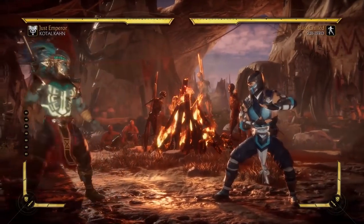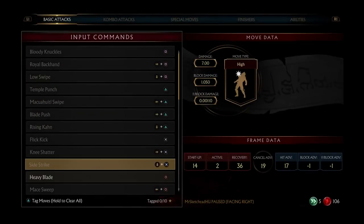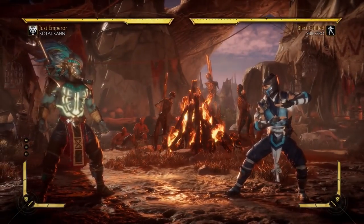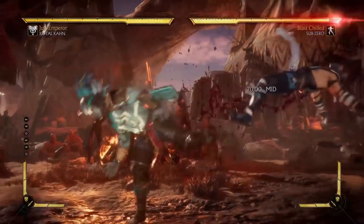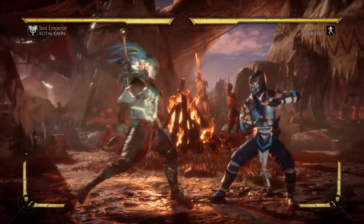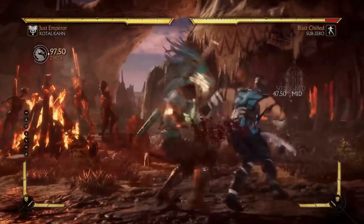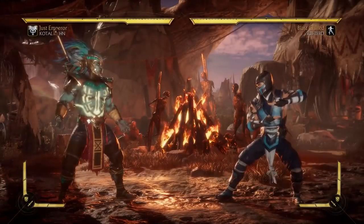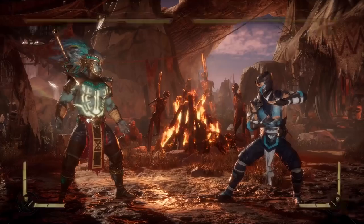Some other pokes worth mentioning — he really doesn't have that many. His forward four is his big boot. It's negative three on block, interestingly, so it's not plus unlike most characters' big boots. It is a mid, however. Some characters like Shang Tsung have a very plus version but it's a high — this one is a mid, negative three on block, but still decent. You can give them the boot and probably still have time to do something if they block it. He also has a decent down two with a fairly quick anti-air that reaches upward quite high. Sweep and down four have okay distance but not great frames.